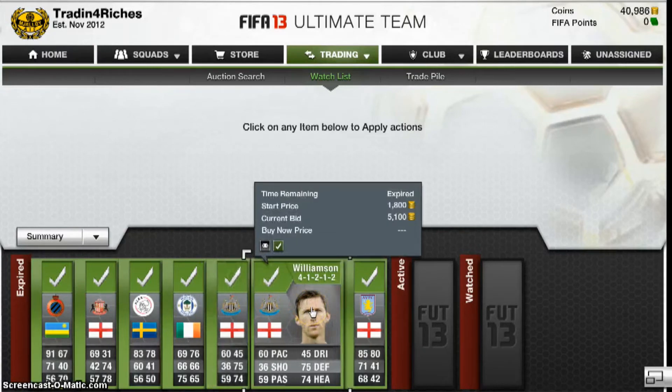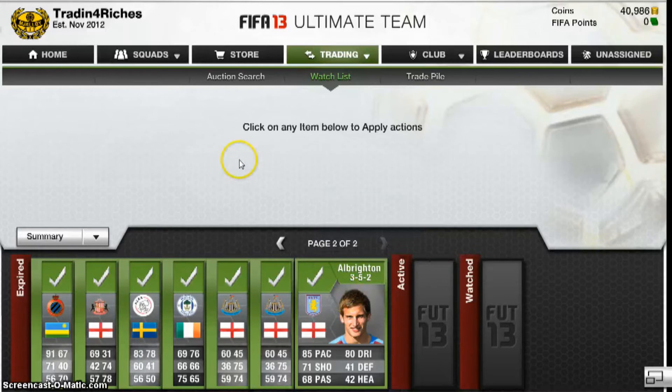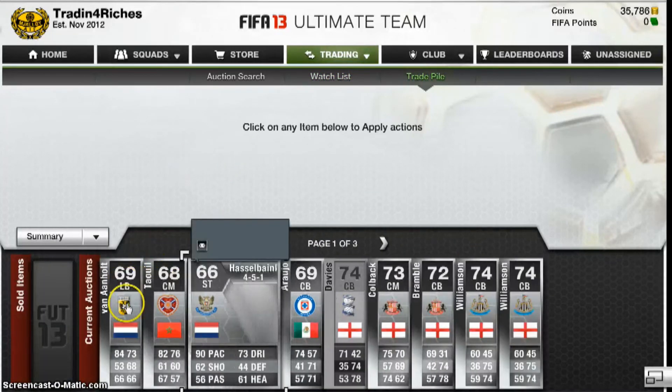The most expensive player I've bought so far is Old Brighton at 35,294. And they're selling for 14k — good profit there. I'll show you the player for sale now. I think I'll list him for 14k anyway.